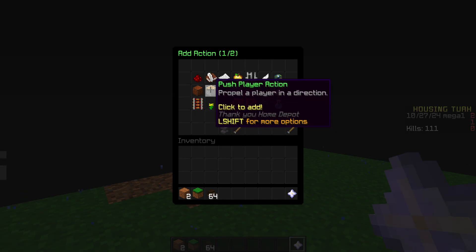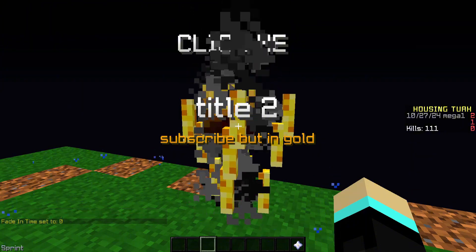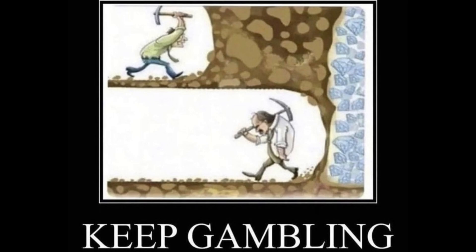As for new actions, I can finally show you the push action from the last episode. We also have the random action, which will randomly execute one of the actions inside of it. RNG houses are about to go crazy with this one.